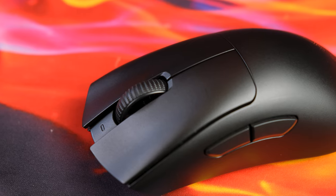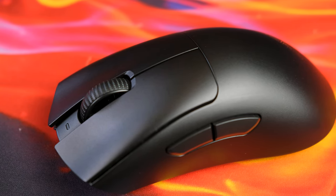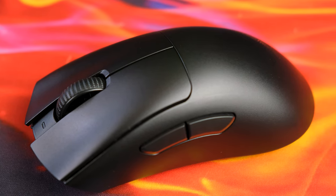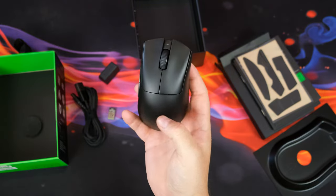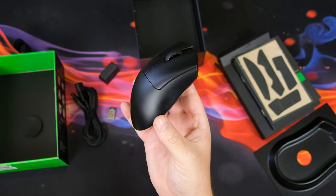Putting all that other stuff aside, I have to dig into the weight and build quality of this thing, because I honestly didn't think it was possible to have a mouse that's this size and of this quality that's this light without relying on horrifying honeycomb cutouts — or any cutouts at all, really. The mouse lands at just 63 grams total, without a single hole inside other than the sensor one, obviously, and that's one hell of a feat on its own.